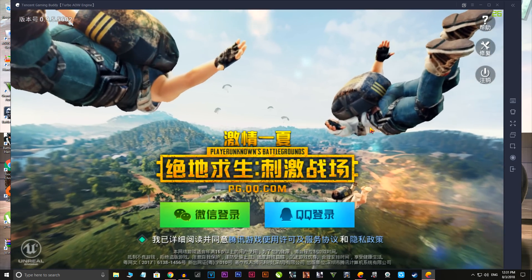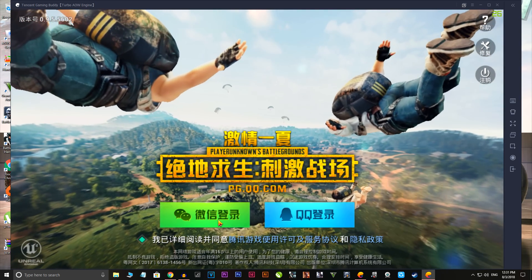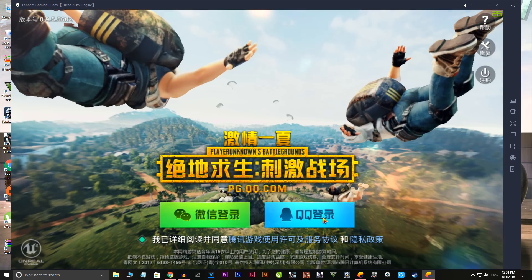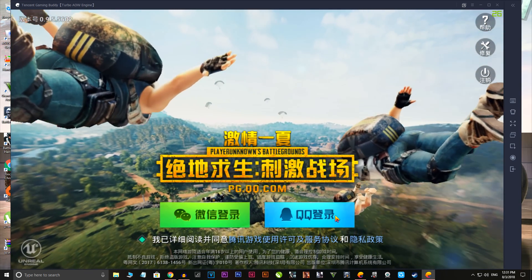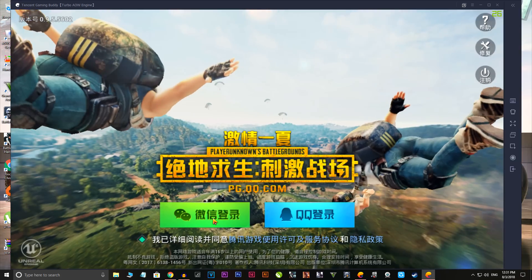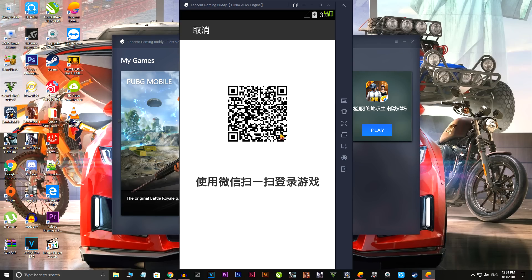Now you can create a new WeChat account if you don't have one, or you can log in with it by scanning a QR code from your Android phone. You can also log in with a QQ account but it's complicated — it's all in Chinese so you won't understand anything. I recommend you create a WeChat account and log in with it. Just scan the QR code and you can play the game, it's that simple.